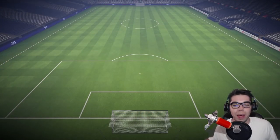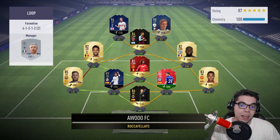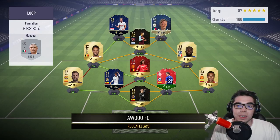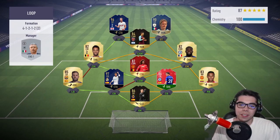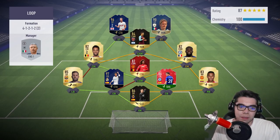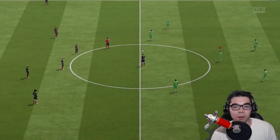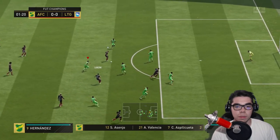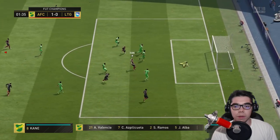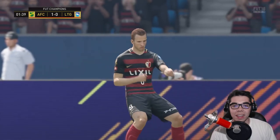All right, here we go — final match. Could Sarabia continue his incredible form? Team of the Year Harry Kane and Ramos, El Matador, Fellaini. It's a strange squad — why would you use Fellaini there? I guess you want the connections. You can't give 96-rated Harry Kane that kind of room.